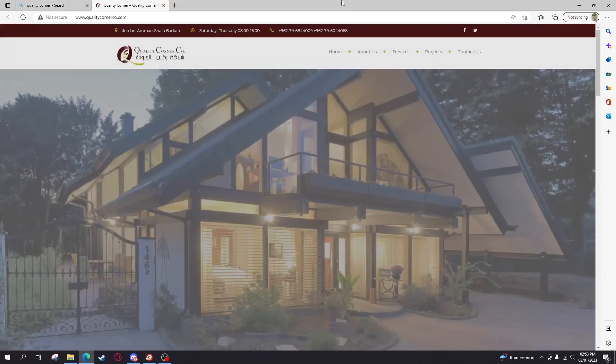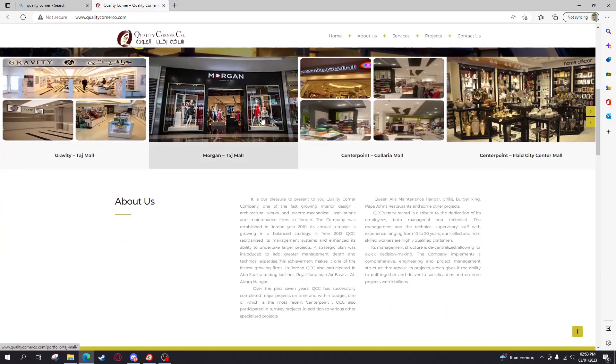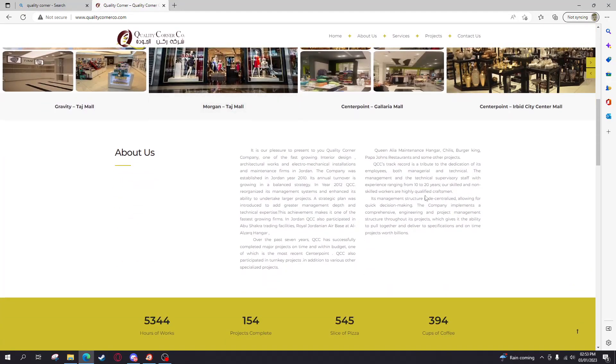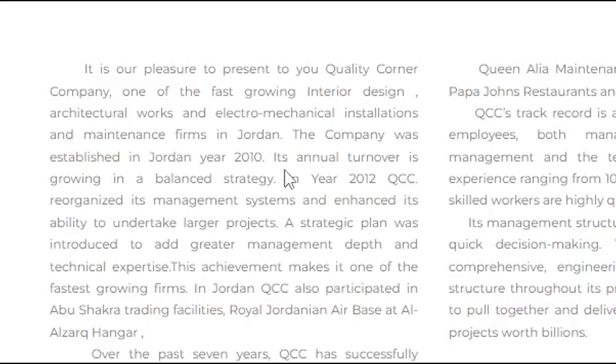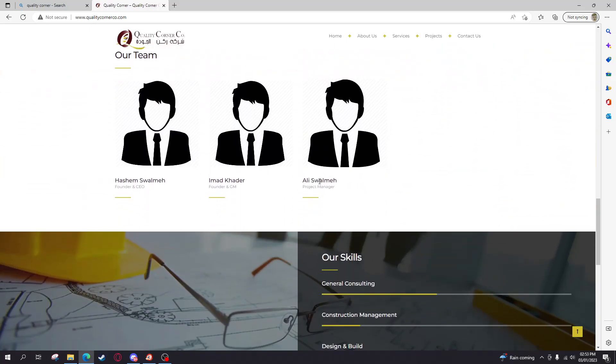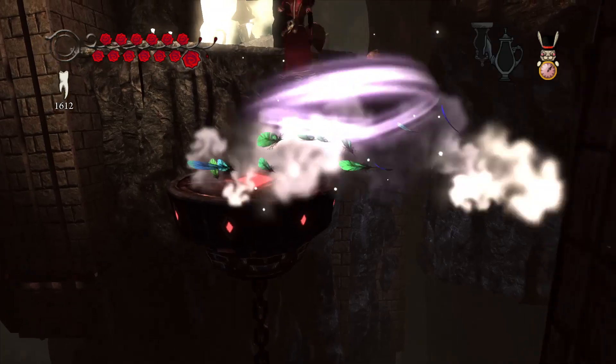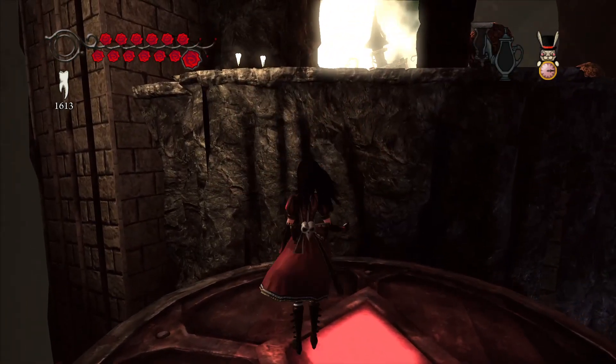Oh crap — there's a company called Quality Corner. Apparently it's an architectural interior design company run by Hashem Swalmer. I am competing with Hashem Swalmer, and I'm going to win. Like if you liked, dislike if you disliked, consider subbing for more quality content, and I'll see you guys next time.